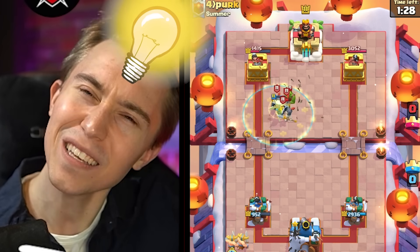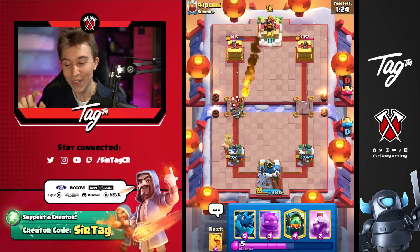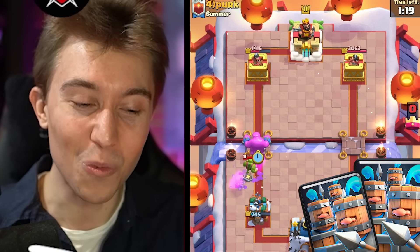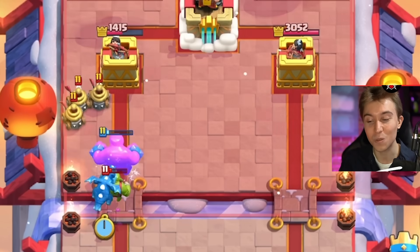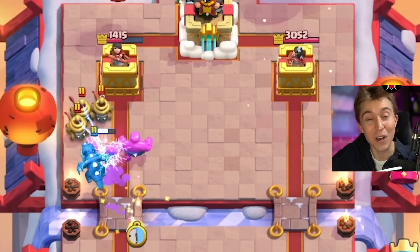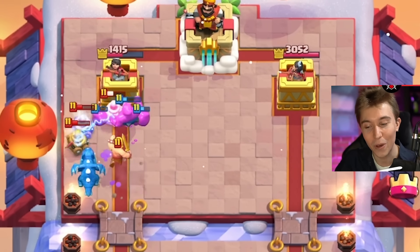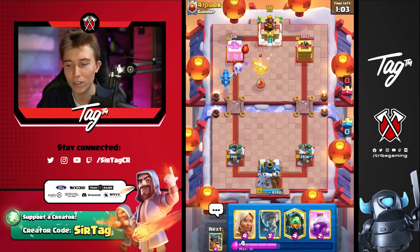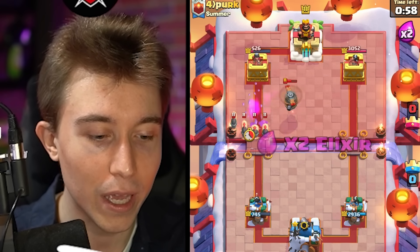You know what? I think he subbed out the Royal Recruits and put in guards. That deck doesn't even work or make sense. I get it that they look similar, but the Royal Recruits are all about counterpush split lane aggression, where the guards are a single lane unit. They do not operate at all in the same capability. It's funny to see them play them in the exact same deck. Also, I'm pretty confident that the Electro Dragon is going to give us more value. It's going to chain onto the Flying Machine. This is absurd that he's giving me that value again.